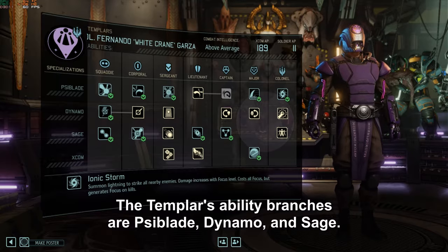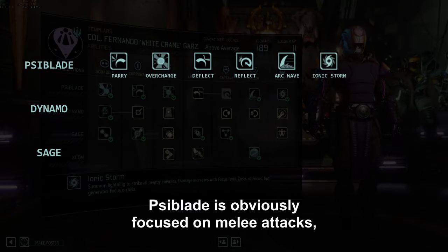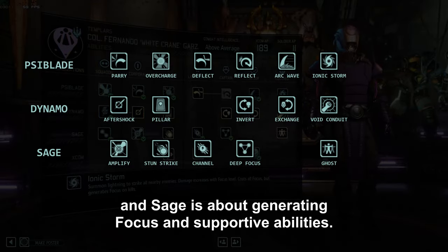The Templars' ability branches are psi-blade, dynamo, and sage. Psi-blade is obviously focused on melee attacks, dynamo is about combat-based psi abilities, and sage is about generating focus and supportive abilities.